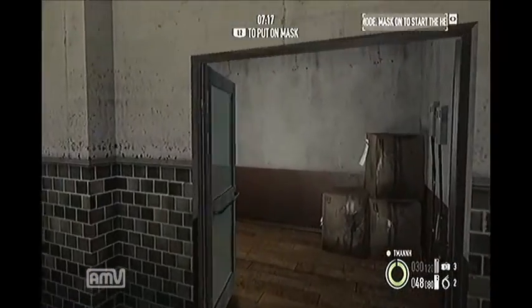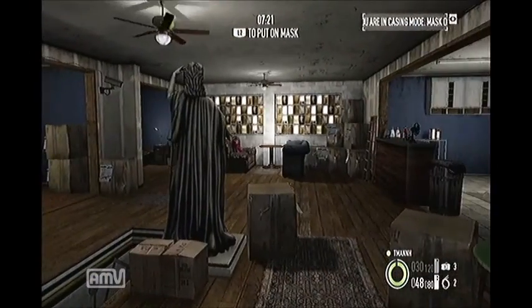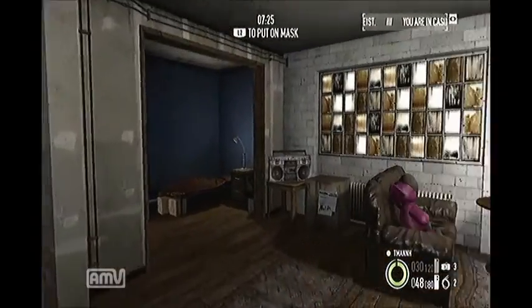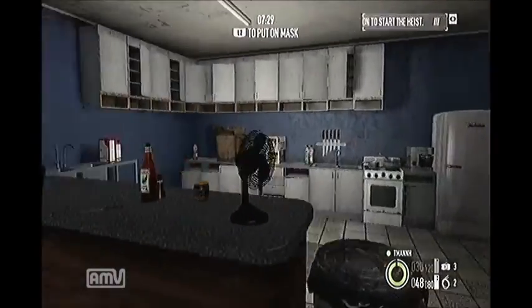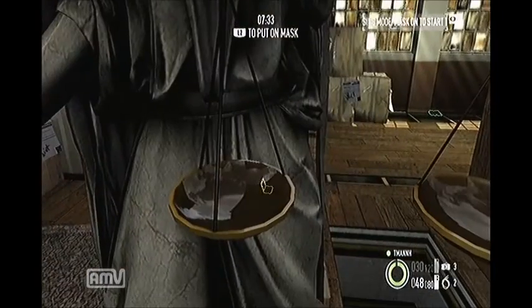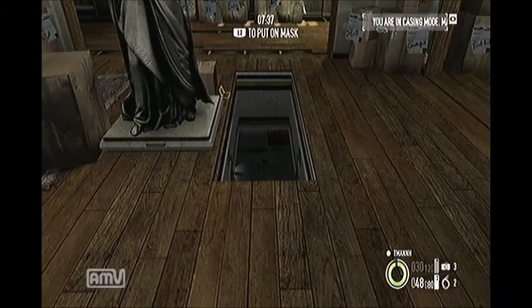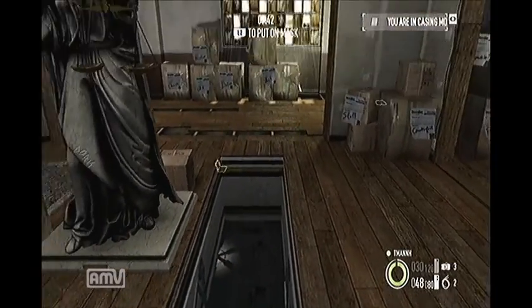But anyway, your safe house is through here. When you first come in it's really not much — just a really little shitty apartment type thing. But eventually it asks you to put money right in here, and pretty much everything that you need to do is downstairs. There's really nothing up here to interact with, everything is downstairs.